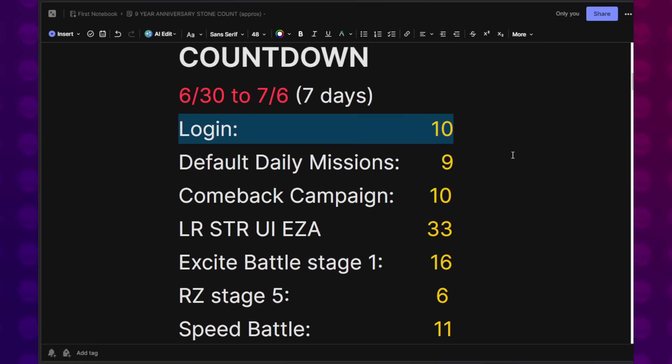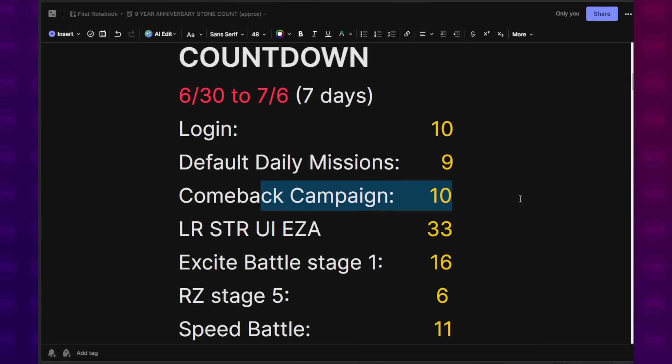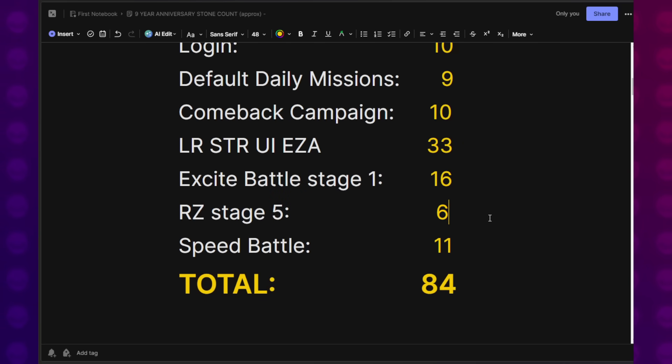For the countdown: log-in gives 10 Dragonstones, default daily missions give 9 stones, and there's a comeback campaign — though this may actually happen going into part one rather than during countdown. The LR STR UI Goku is already visible in the data download. Ultimate Excite Battle Stage 1 gives a bunch of Dragonstones, Red Zone Stage 5 gives 6 Dragonstones, and Speed Battle is back — one of the more fun videos on the channel is me raging in Speed Battle. So about 84 Dragonstones can be obtained during the countdown portion.